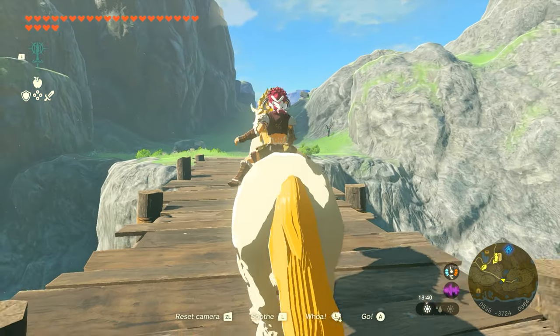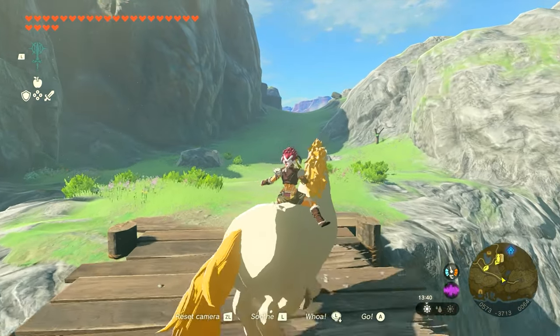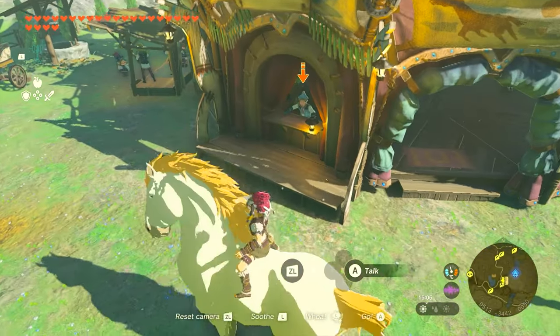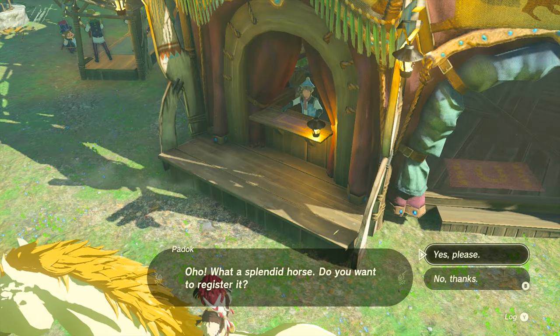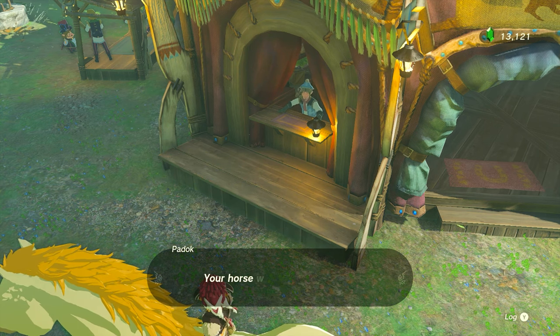You just have to walk up to it and soothe it like I did right there. And now you can go ahead and take this horse — it's running sideways! Go take it to your nearest stable and register it as a horse so that you keep it. Otherwise it's going to reset. You want to keep the horse, go register it at a stable.